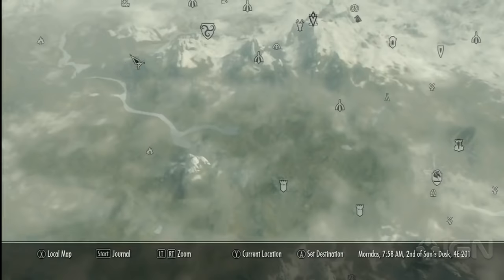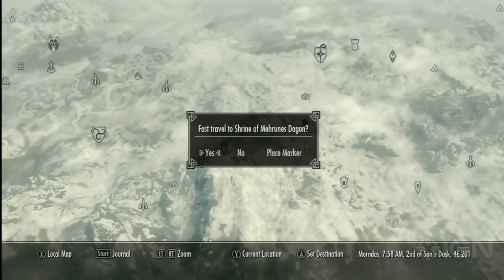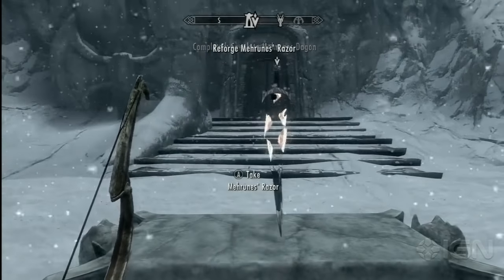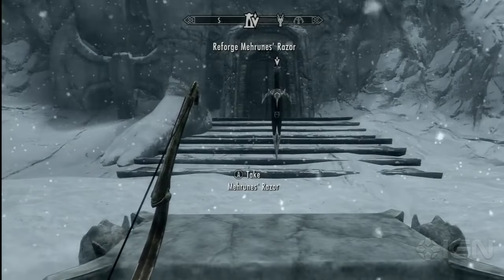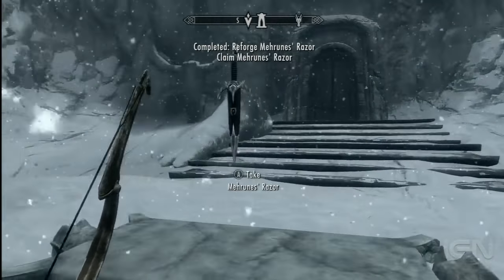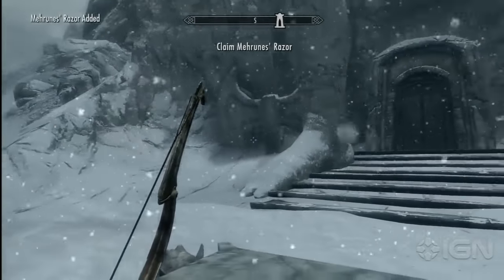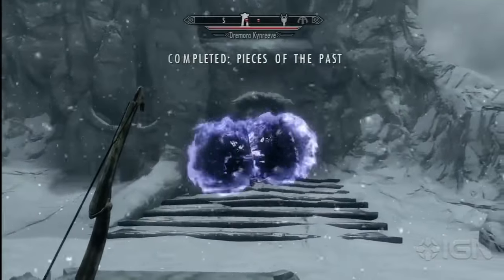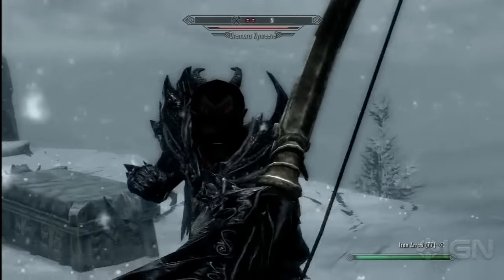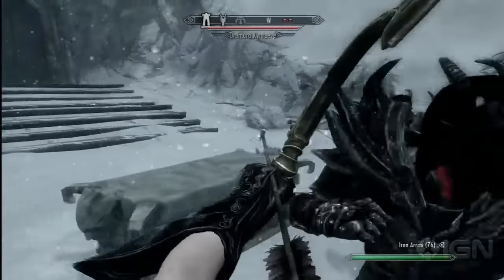First up, you want to go up here on this mountain to that particular shrine and complete the quest Pieces of the Past. Now, you don't necessarily have to complete the quest — I believe the Daedra that spawn here will spawn regardless. Actually, you should probably finish the quest because there's two more inside, meaning you can get four Daedra hearts here. We'll have a walkthrough for Pieces of the Past up on this site. Kill the Daedra when they spawn because you can get their hearts.